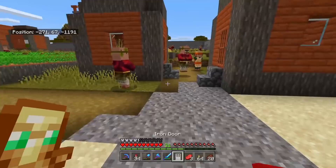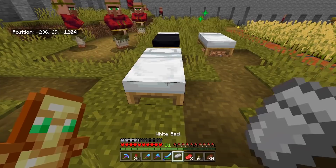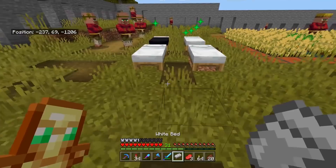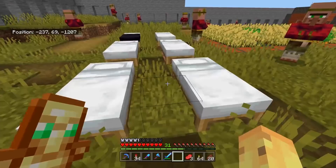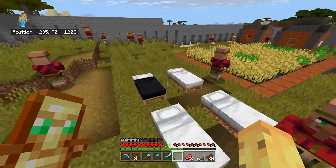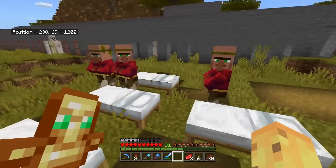Now every house should have a bed, which is a bit more realistic in my opinion. All you have to do is place a bunch of beds, and as you can see based on these little sparkles, the village has increased its population limit. You can basically keep the old system in place but make it look all shiny and new. We need to focus on the more symbolic and important issue: the fact that villagers have nothing to do. If you try to trade with any of these villagers, they have nothing to trade.